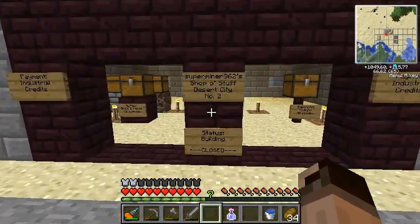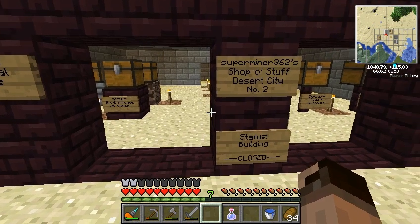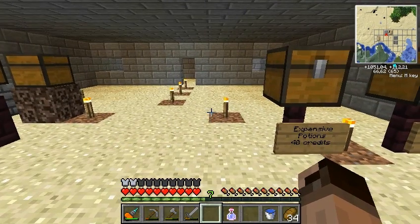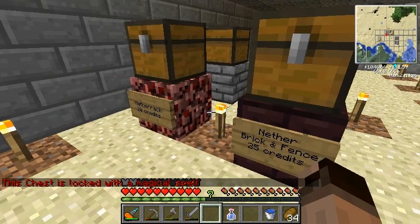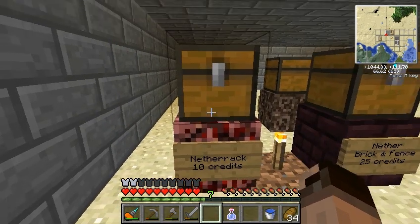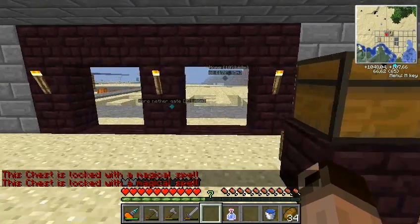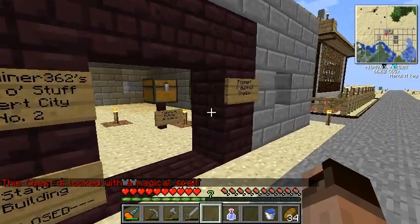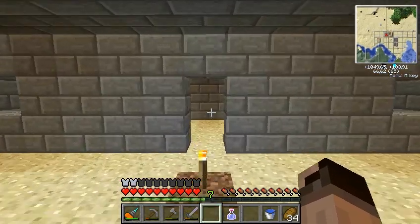I haven't been here for quite some time. Payment, industrial credits, Superminer's shop or stuff, desert city status building — closed. Payment, expensive potions, 40 credits. This chest is locked. Another brick and fence, 25 credits. He should have made some Industrial Craft shop or something.